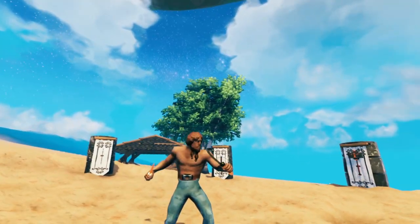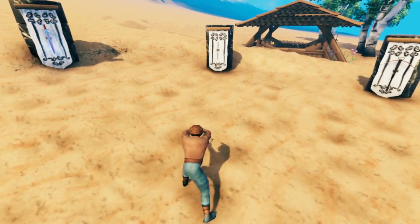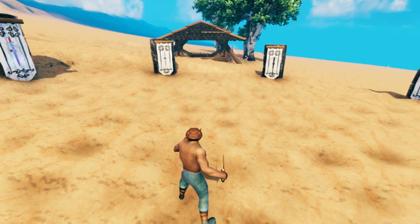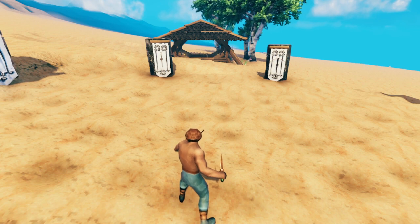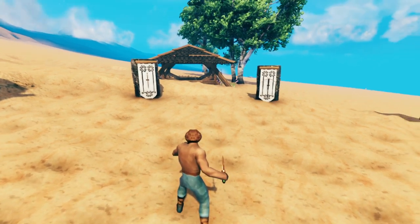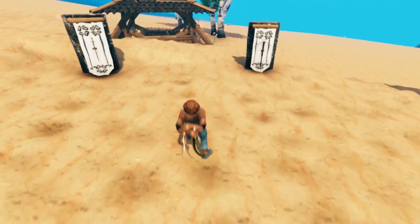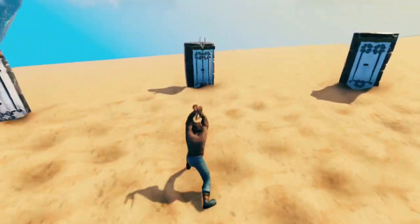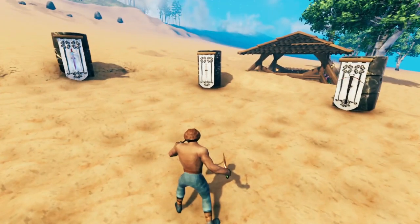The first weapons we'll fight with are Skull and Hattie. Skull and Hattie have really, really fast attacks. Like most weapons in Valheim, they have a one, two, and then third attack combo, where the third attack does a lot more damage. They also have a special attack where you'll lunge forward and whip sideways. And because this is two-handed, the AoE effect of that second attack is quite big.